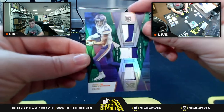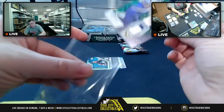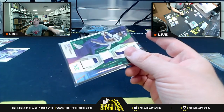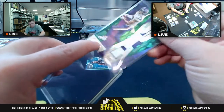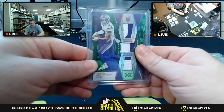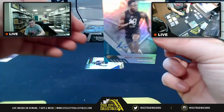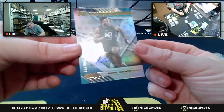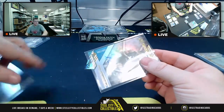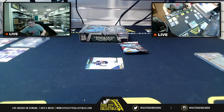Gorgeous looking card — looks like that might be part of his number, or maybe his name. Not sure. But 4 of 5 on the Justin Jefferson — NFC North, Craig. Have a full case of this, would love to run it. AFC East coming at you — sticker autograph, 100 of 199 for Noah Fant, AFC East.